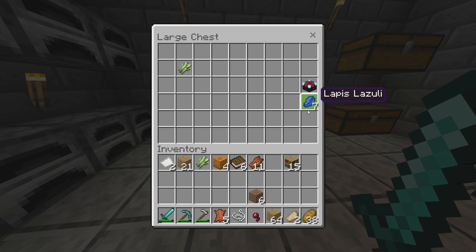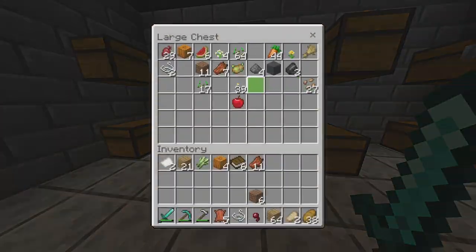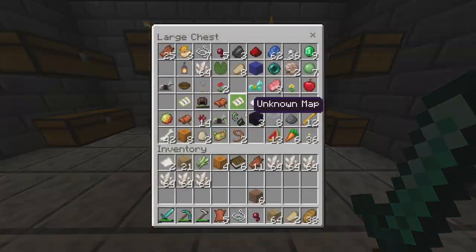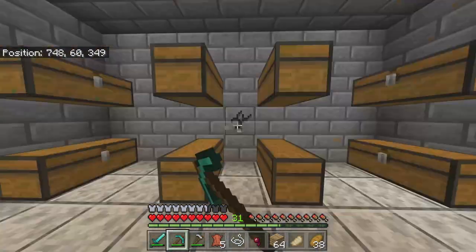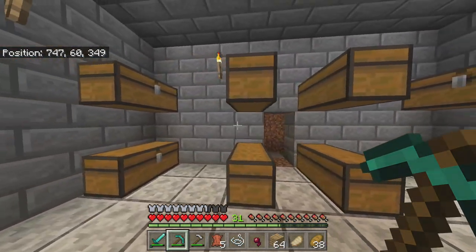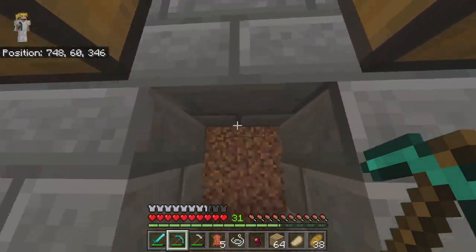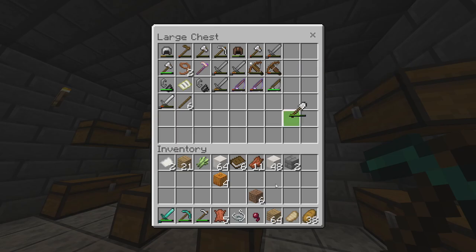Also I forgot to mention - you guys are going to need lapis lazuli to actually enchant. You can put one piece in at a time. So now what we're going to do is create an enchantment room. That's kind of why I went and grabbed all this quartz, because quartz looks awesome and we're going to make the enchantment room out of quartz. I'm going to find a place - I decided I'm going to build into here and make an enchantment room right between the chests. It kind of fits perfectly. So I'm going to get to work ripping this all apart and building a small tight room to put our enchantment table in.